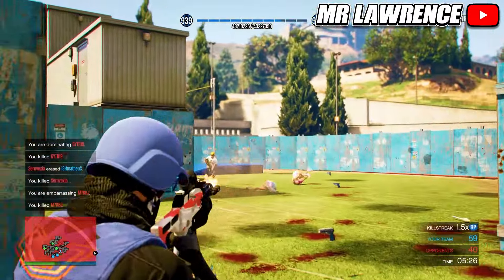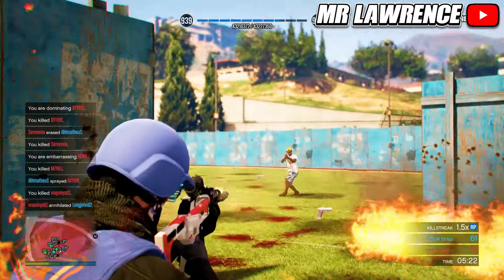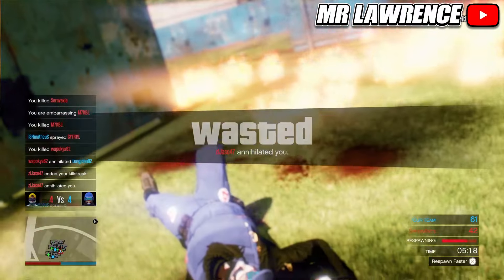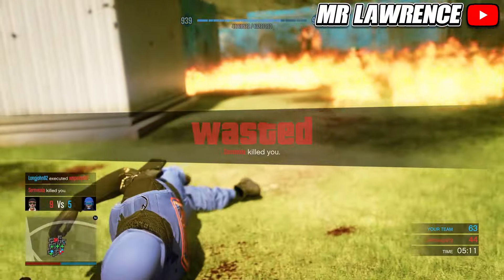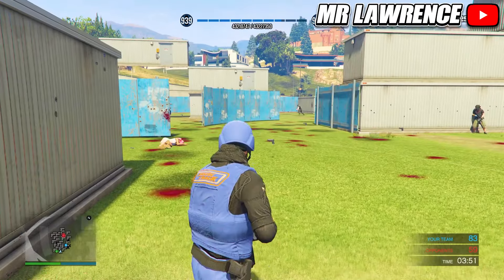First I will explain how this video works. There will be timestamps in the description below for each outfit — those timestamps will really help you make this easy so use them. Then I will show the components for each outfit. When you have all the outfits that you want you will need to do the transfer glitch. I will explain 2 different methods to do the transfer glitch, and I will also show the workaround for next gen.